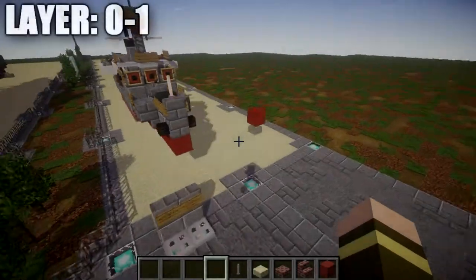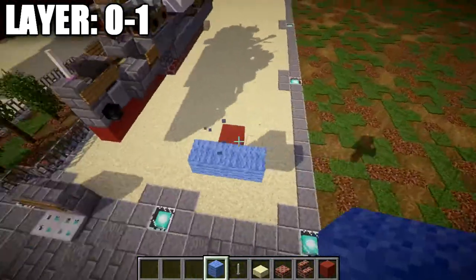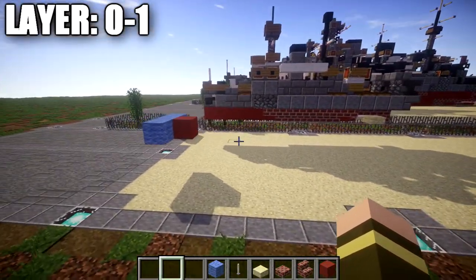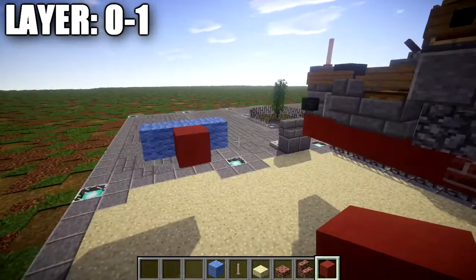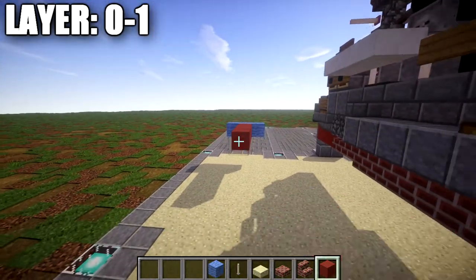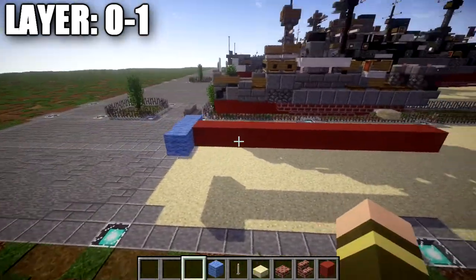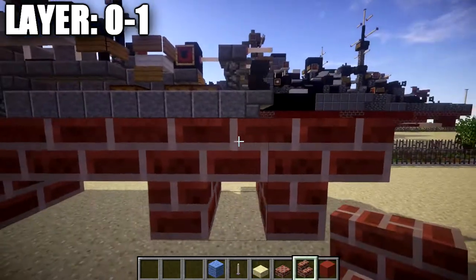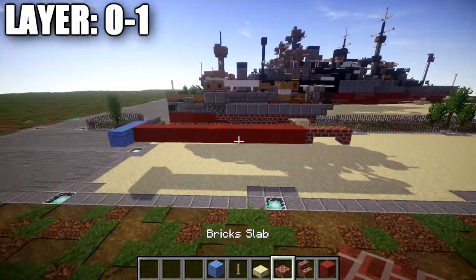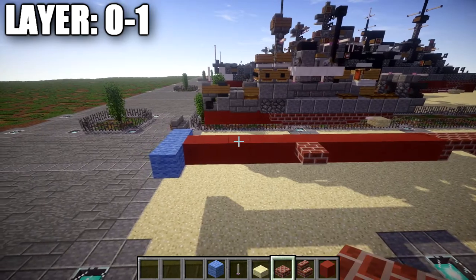Let's go ahead and move on to layer one. Layer one is going to be at water level — take some light blue blocks to represent the water level to get a general idea of placement. We're going to start off by placing down a red stained clay block, then go back one, two, three, four, five, six, seven, eight, nine, ten, eleven, and twelve red stained clay blocks in total — so a row of twelve going back. We then place down a brick upside-down stair, followed by a brick top slab, then a brick upside-down stair coming off that top slab toward the rear.